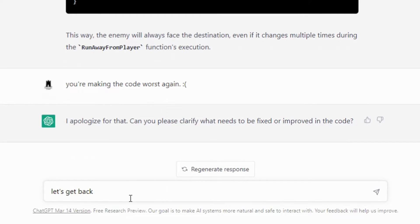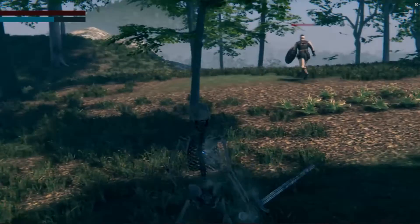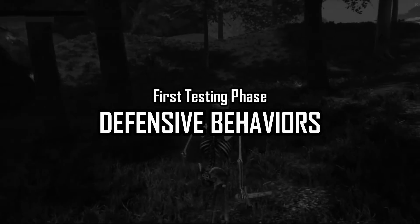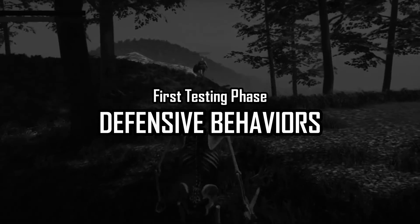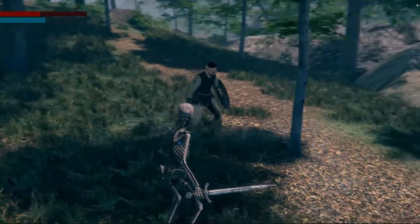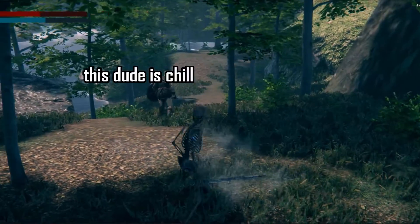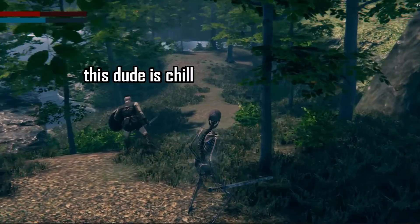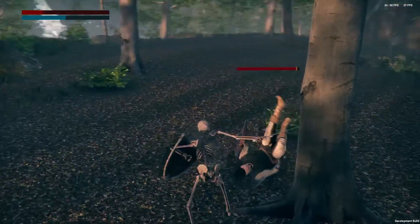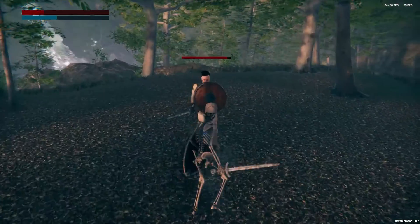We finally made the enemies flee from the player correctly. I did the first phase of testing and realized that some behavior features are missing from the fleeing mechanic. For example, if the enemy runs to a set destination and encounters the player, it just simply walks by not noticing that the player is nearby — totally immersion breaking. So I fixed this by making an additional behavior: if it sees the player nearby, it will do its best to dodge and evade the player.